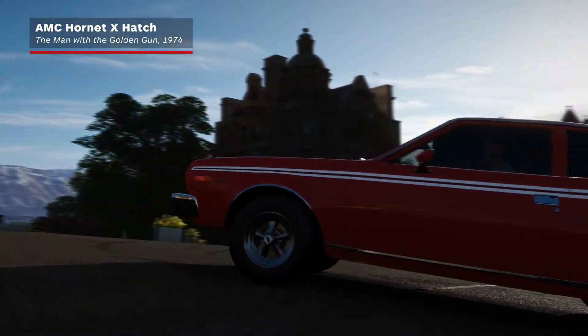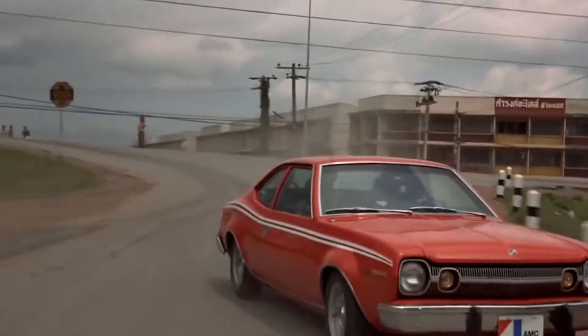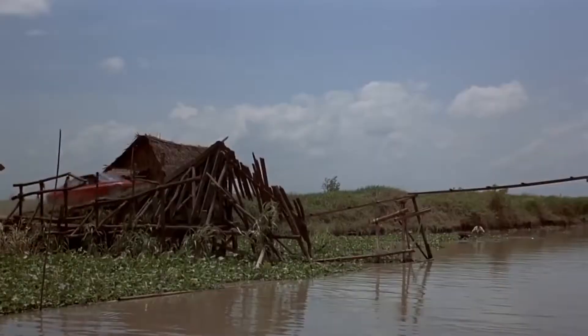Now we're talking — awesome for hooning about the streets of Bangkok. In Forza, you'll have to make do with Derwent, but you can still pull off sick jumps like this one, although you will have to add your own penny whistle sound effect.